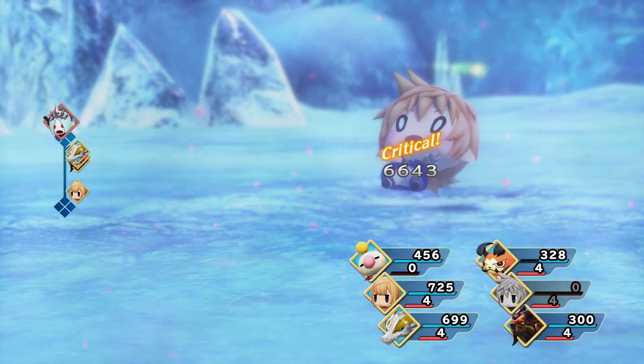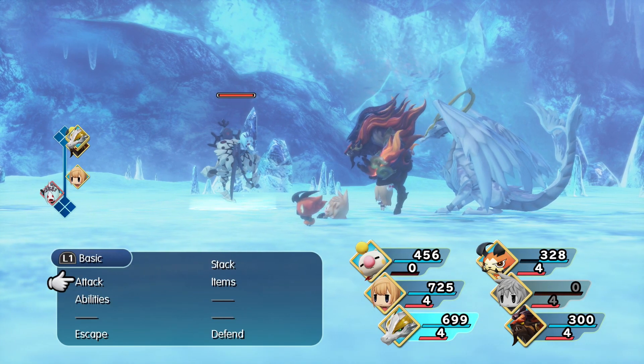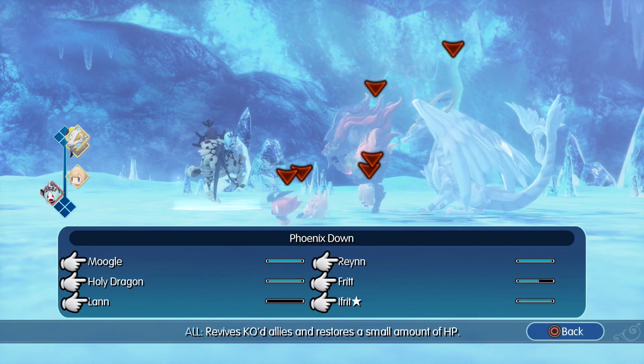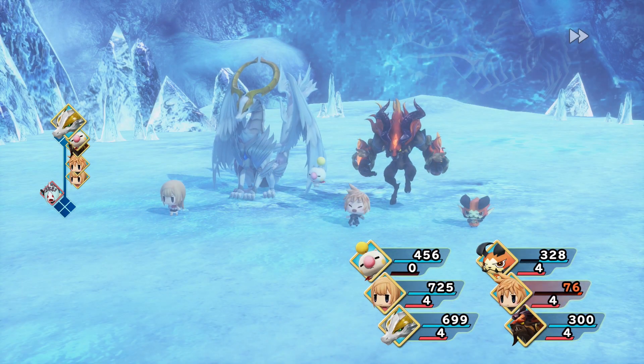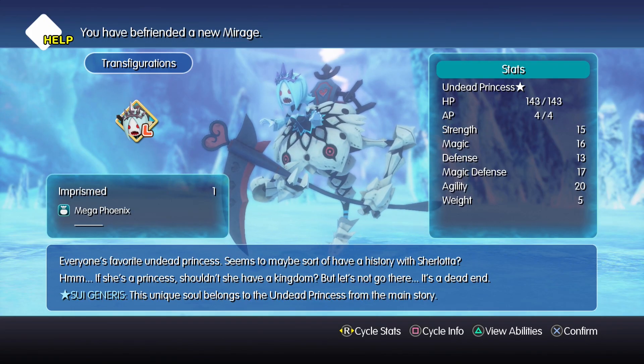What's up everybody, Jay here. Wanted to come back with more tips for World of Final Fantasy. This time I wanted to help you get another Rare Mirage and get another 45k XP boost, because nothing says awesome like being able to level up your Mirages super fast. So this time we're going to the end of Chapter 7, and we're looking at the Undead Princess.